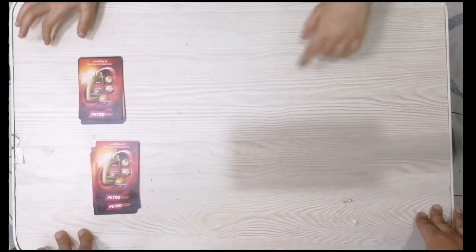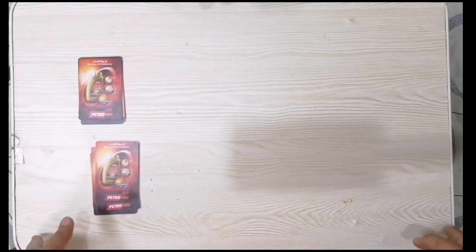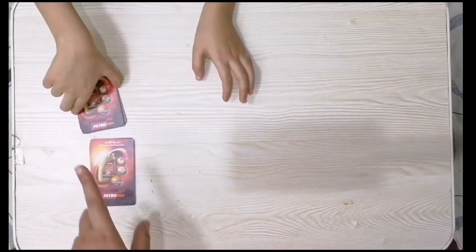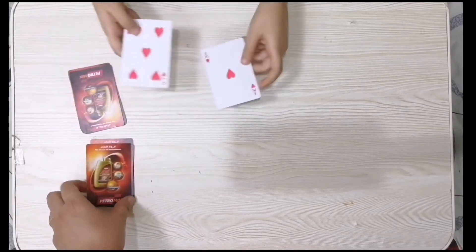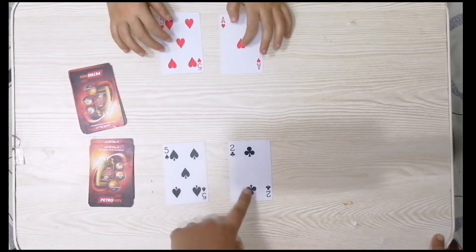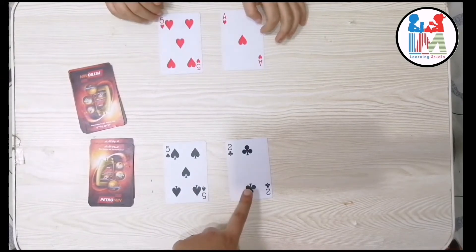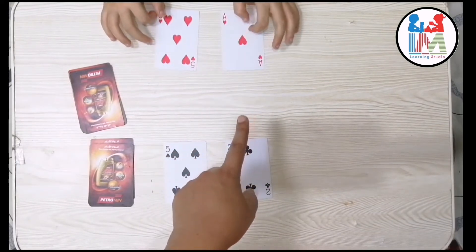Are you ready for this game? Do you know the name of this game? Addition War! To start this game, each player will turn over the top two cards and lay them side by side, then add their two cards together. The player with the largest sum gets all four cards. For example, five plus two equals seven, and five plus one equals six.